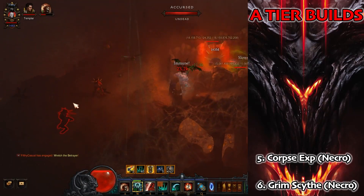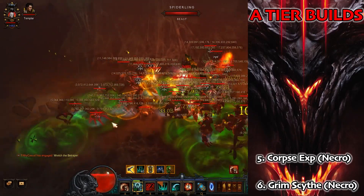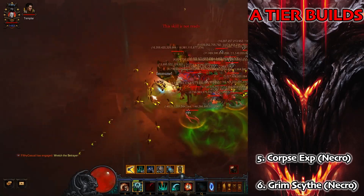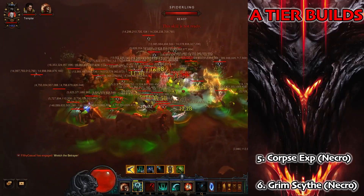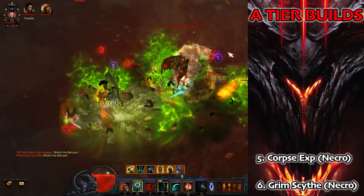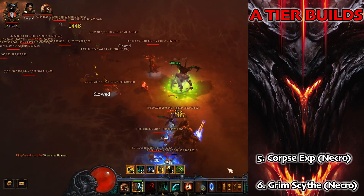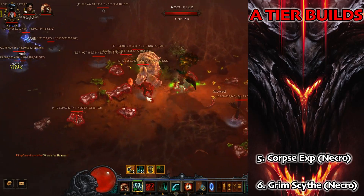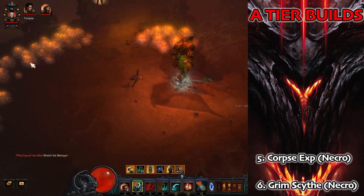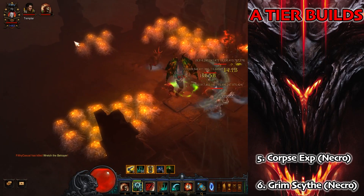Next up in A tier is another Necro build: Corpse Explosion. This gets a little higher than Grim Scythe because while in terms of push they may be about the same, we have more access to speed builds. Corpse Explosion absolutely demolishes low-level content — it's really satisfying to blow up enemies and watch everything completely melt. The push build is really damage-window-oriented: you have to set up all your buffs then get one opportunity to deal damage before resetting. For casuals, Grim Scythe is a better push build, but Corpse Explosion is a better speed build.